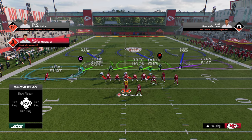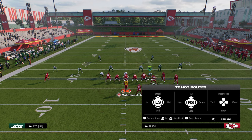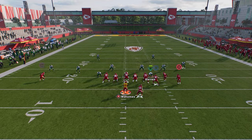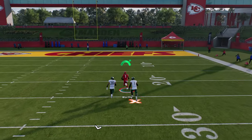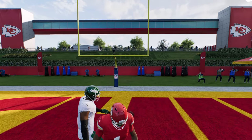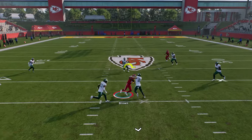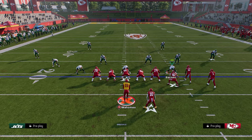Against cover three, the post to the slot receiver will pull the middle third inside just a step. When it does that, freeform up and over - this is also why you use the Chiefs; they have the fastest receiving core in the league. The Chiefs' receiving core is paired with Mahomes' arm. The slot receiver needs to be stemmed to 15 yards - if you don't stem him to about 15 yards, he cuts too early and often won't get open.